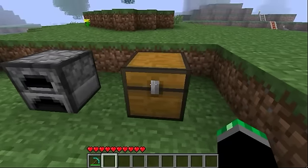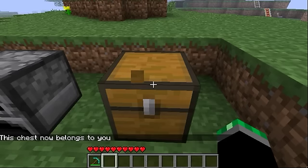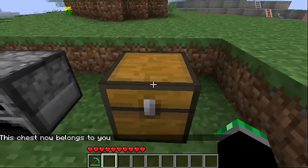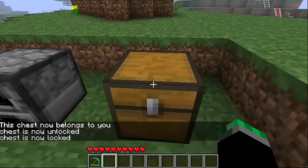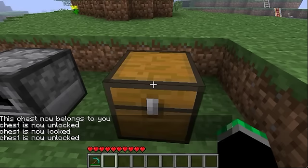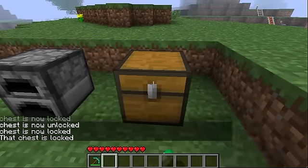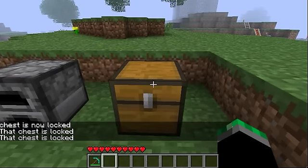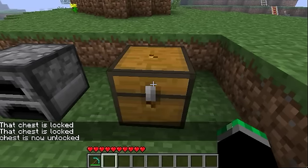Now, when you place a chest, you left-click it with your fist, and now it belongs to you. Left-click it again and it's unlocked, then locked. So when it's locked, nobody can get in and nobody can destroy it — I can't even get in. You unlock it, get in, then lock it back up.